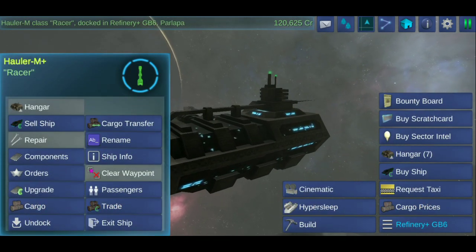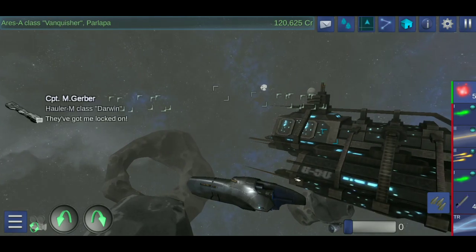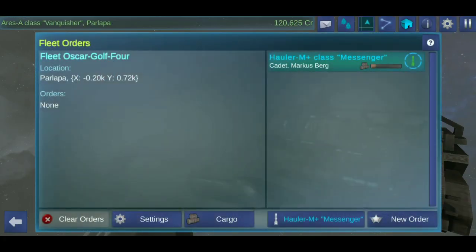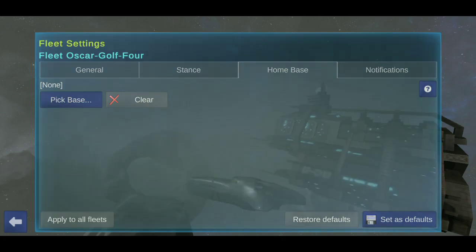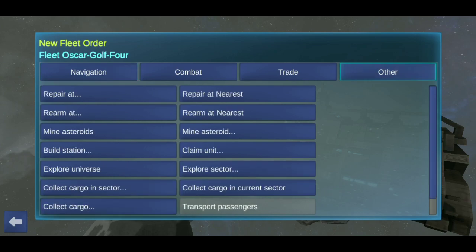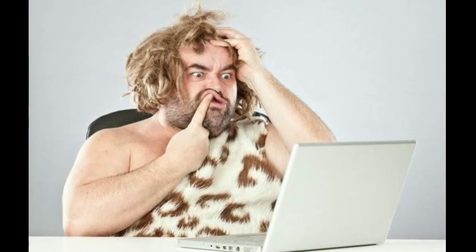Now that we have the two haulers ready, we can start our mining operation. All we have to do is order our ships to mine. We can do that by going to the property menu, selecting our miner, opening up the ship menu, then selecting orders. This brings up the orders menu where we can change the ship's settings. Go to home base, pick a base, and select the refinery as the home base. Then put this slider all the way to zero. Go back, go to orders, and finally order the ship to mine asteroids.